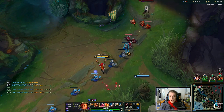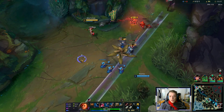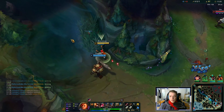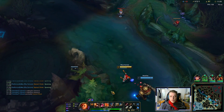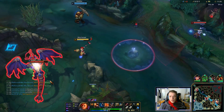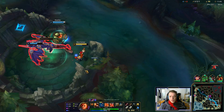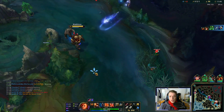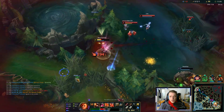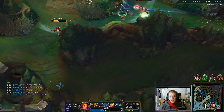Gonna rush Dragon. Notalus finally hits level 6 — we can hard engage on them when they come. Or am I? I can still ult, potentially.